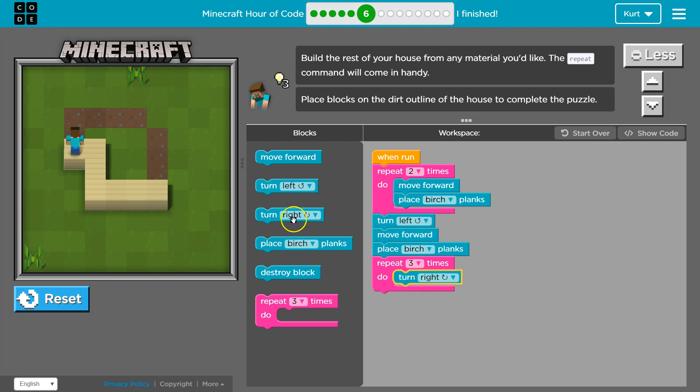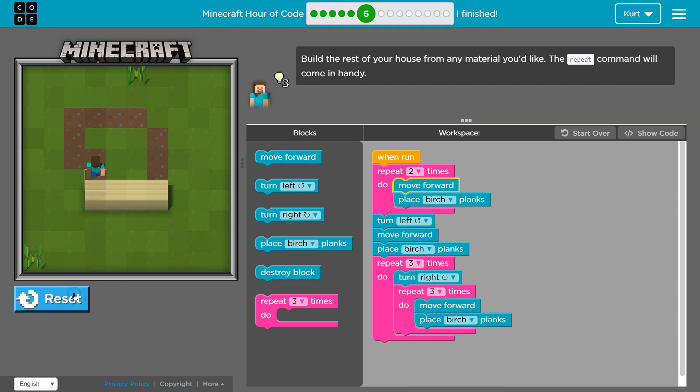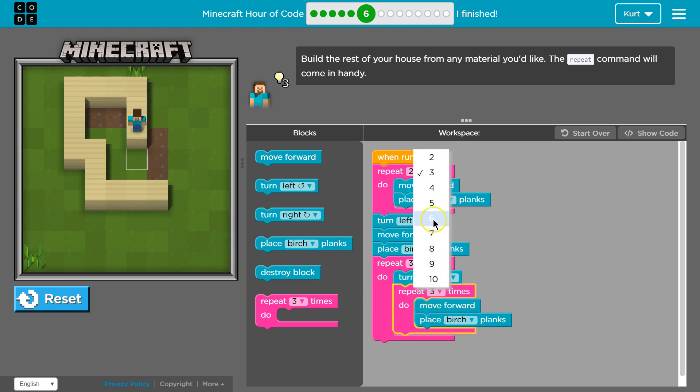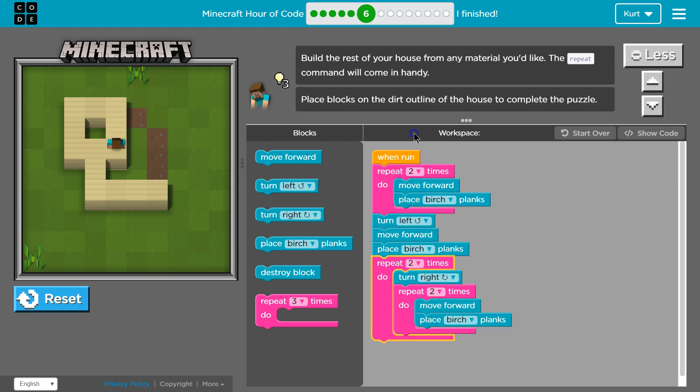We're going to move right, and then go forward and place birch. I want to do that — move right, forward and birch. But I want to do this three times, so I'm going to put a loop within a loop within a loop. Let's see what this does. So move forward, move forward, move forward — it does that three times. We did that too much; I think I only needed it twice. Because there's only two bricks, we only needed this to repeat twice too.